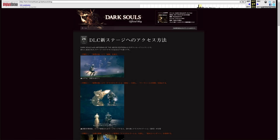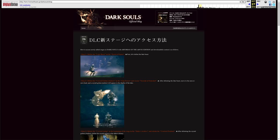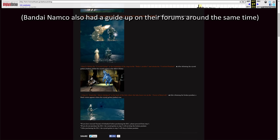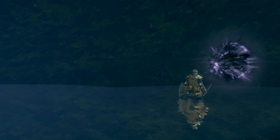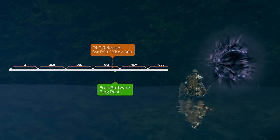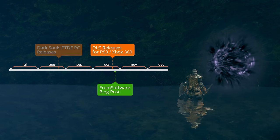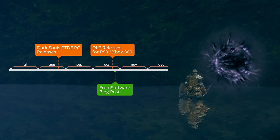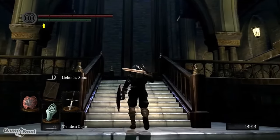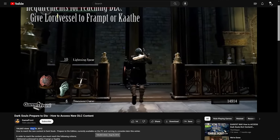On the Wayback Machine, you can find an archive of FromSoftware's official blog detailing exactly how to enter. I'll throw some images of both the original Japanese text and a machine translation into English on screen if you'd like to pause and take a closer look, but that's not the full story. This was published on the 26th of October 2012. The DLC on consoles had already been out for a couple of days, and the Prepare to Die edition on PC, which debuted the additional content, came out a couple of months earlier. There were unofficial guides up on the day it launched, and the presence of these guides was known to the community.